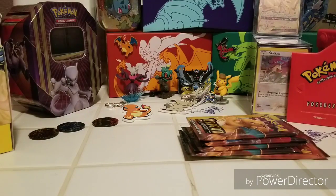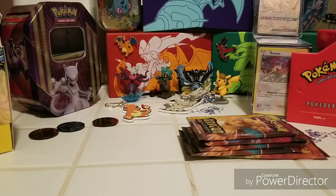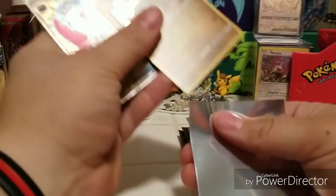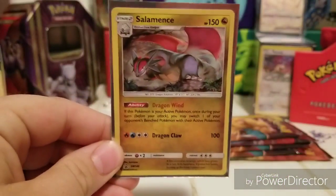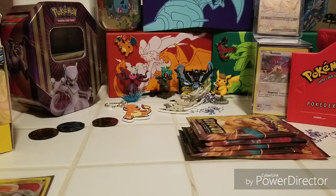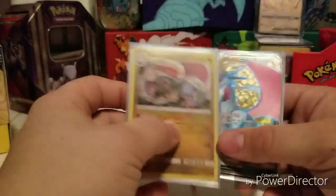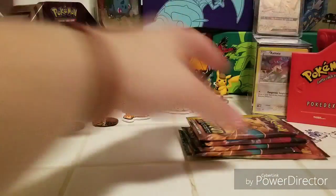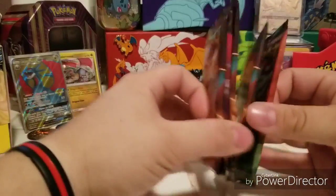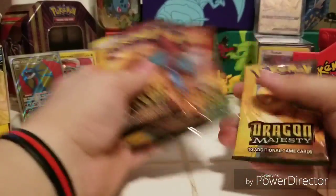I pulled that in my Elite Trainer Box video a little while back — make sure you go check that out. So we have our Salamence holo alternate artwork card and our Salamence GX promo card. They're both Sun and Moon promos. We're gonna get right into these packs — you guys get to do the voting. The pack art features Dragonite, Salamence, Dragonite, Reshiram, and Dragonite.